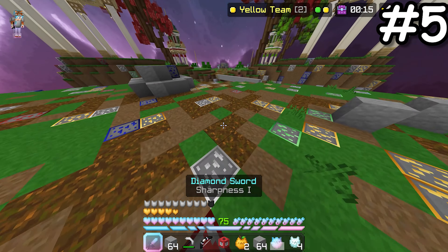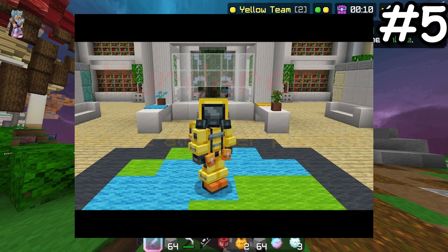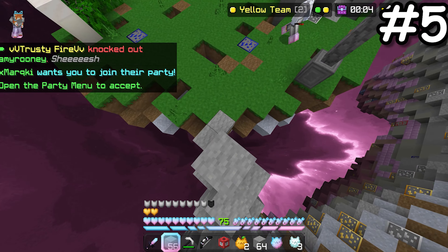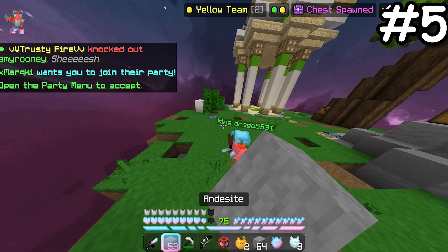The final game cosmetic of 2023 was the Anomaly Explorer costume, awarded for completing the 2023 backroom scavenger hunt. If you want a tutorial on how to get this costume, make sure to check out my video — the link will be in the description.